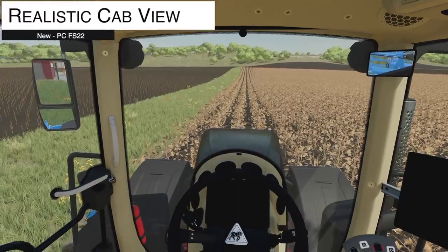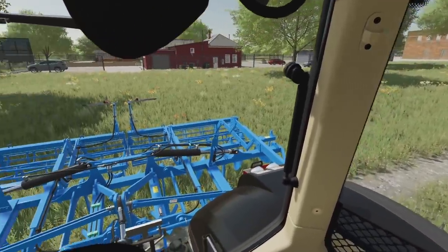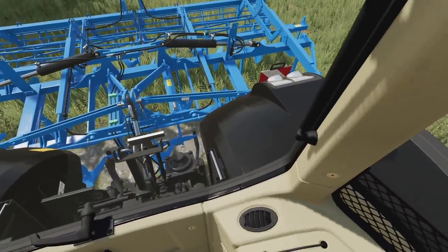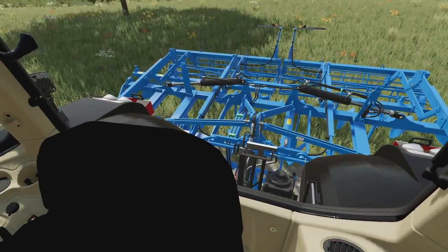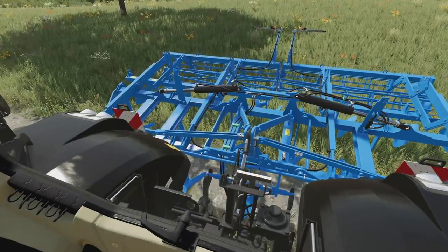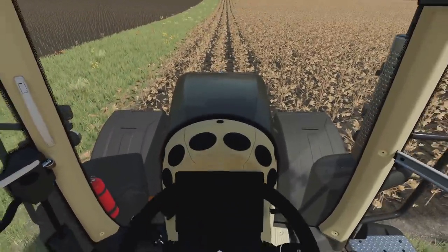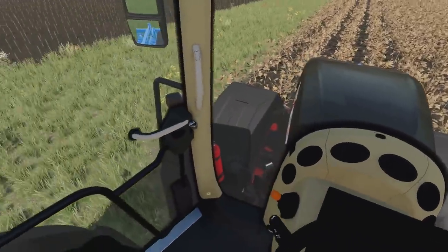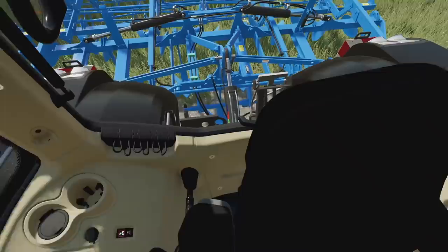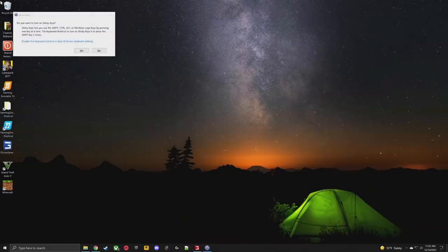How's this for a cool mod? This is the Realistic Cab View. It's designed to allow realism in the first-person view by limiting you to a 180 degree angle. If you hold Left Shift, it will actually move you forward, which could be super helpful in a combine harvester when you want to see where the header is. It also lets you turn your head to look back and see what's hooked up.